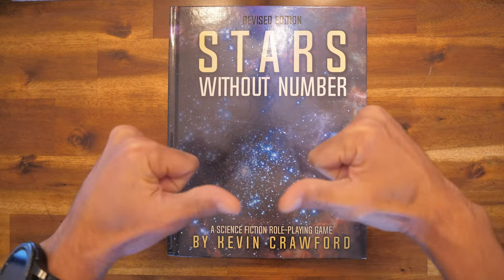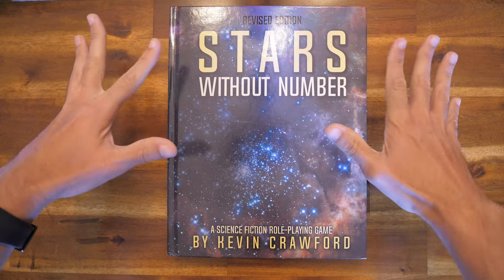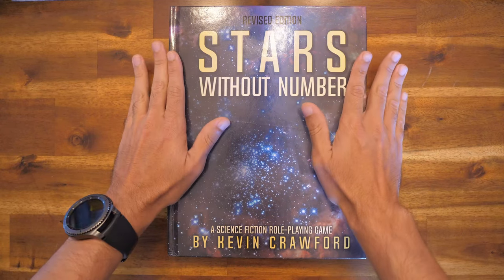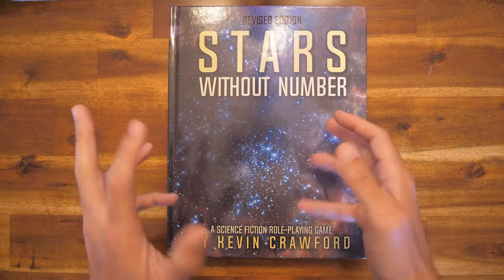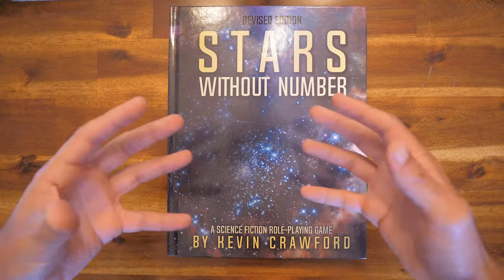Welcome to the castle everybody. This is Nightsaber Z42 and this is Character Vault, where we go through the whole entire process of creating a character in various systems. Today we are creating a character for Stars Without Number by Kevin Crawford. This is a science fiction role-playing game kind of in the same vein as Traveler, but a little bit different.